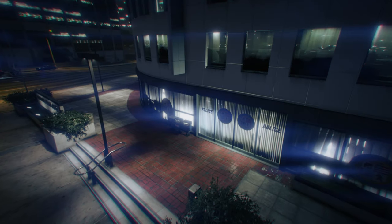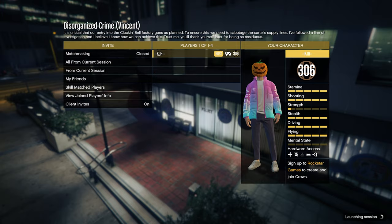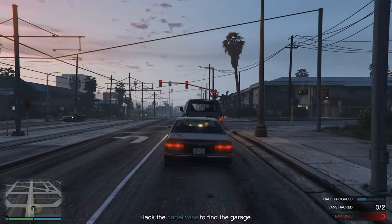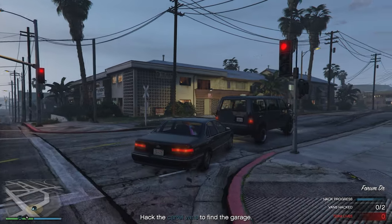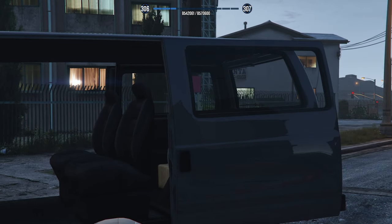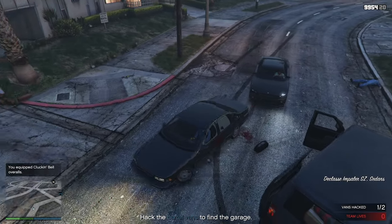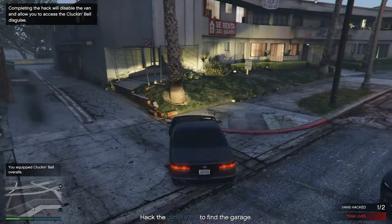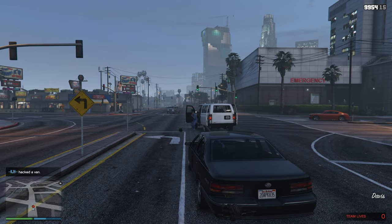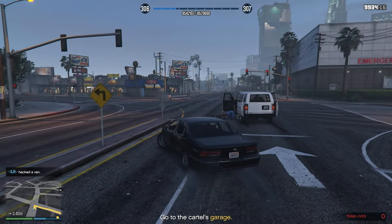Now we're on the Disorganized Crime setup mission. This is one of my favorites. For this one, drive on over to a location where there are going to be two vans. It's super easy — get behind the first van, hack it, then shoot them as soon as they get out once the hacking is complete. The reason for that is they will drop a disguise, and you want to put on that disguise to make your life a little bit easier. Once you've grabbed it, go ahead and chase down the second truck — exact same thing: sit behind it until you get all the information, shoot them, then drive away. You don't need to get out for that disguise because you already have it. Now drive to the cartel's garage.